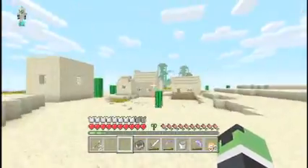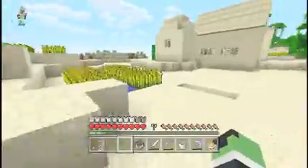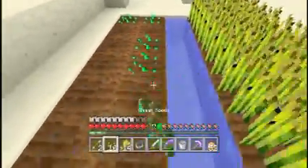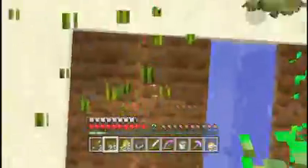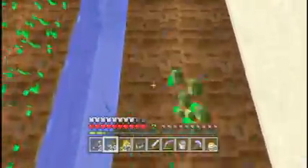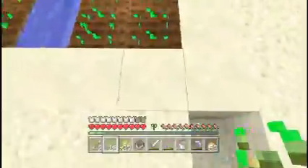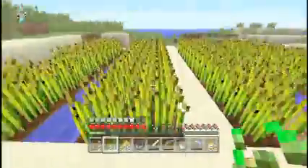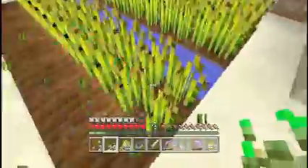First of all you want to go and find a village. You're going to want to make some sense so if you have seeds just grab as much as you can. Now I'm going to be trying to get some new gear from the blacksmith. Sadly I can't find the blacksmith — he probably died or something. We have to make a grave, I'm sad. So let's just grab a crap ton of wheat.